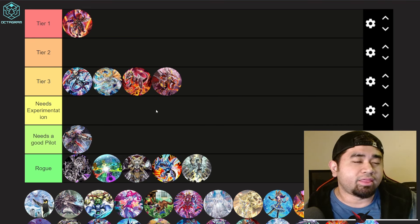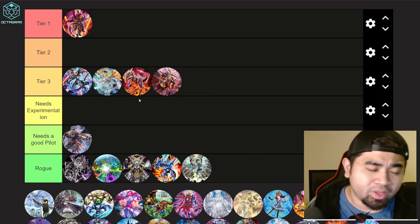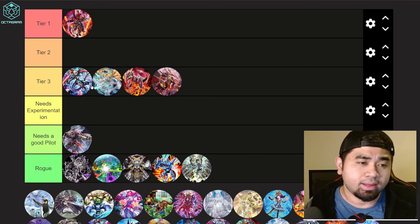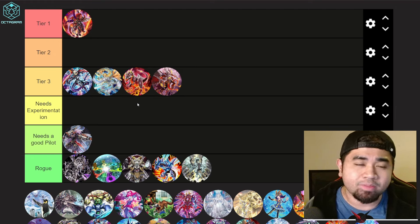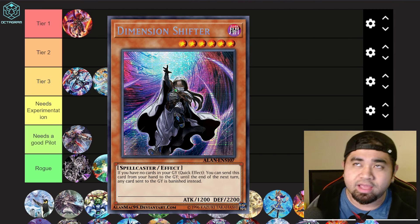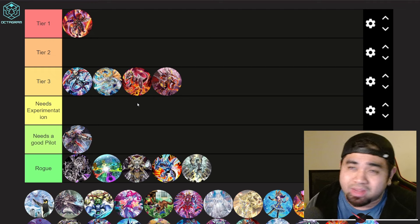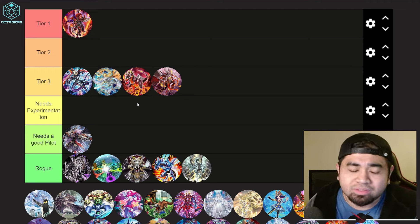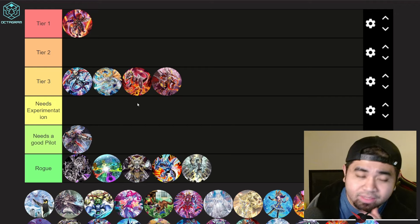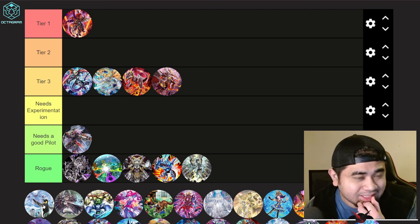Exosisters — they haven't been hit by the ban list at all. Shifter is still available, and they have plenty of room in the main deck for Maxx C, Ash Blossom, and even a copy of D.D. Crow and Lockbird. I'm not sure why people aren't using them more, because they're still really fun to play.